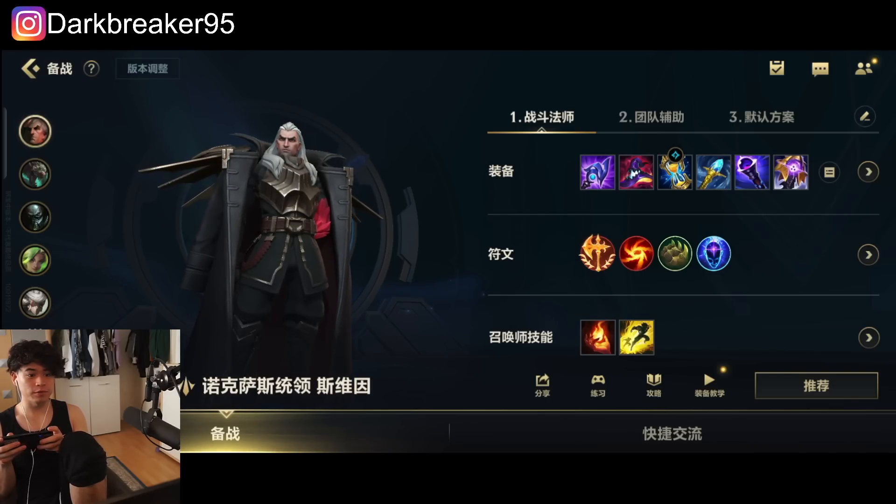Normally I'm just trying out a different build instead of the Rylai's build, since I uploaded support Swain already with the Rylai's/Rod of Ages build, so you guys already know how it could be in teamfights. He's gonna get slowed — perfect. He's gonna get slowed again, and now he's gonna get rooted, and boom Q — we get him! The Q cooldown is only three seconds.